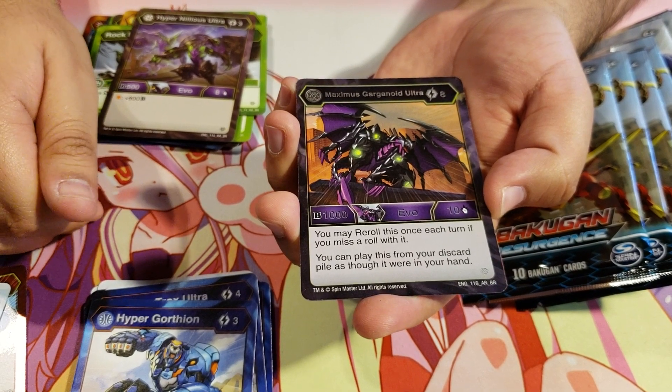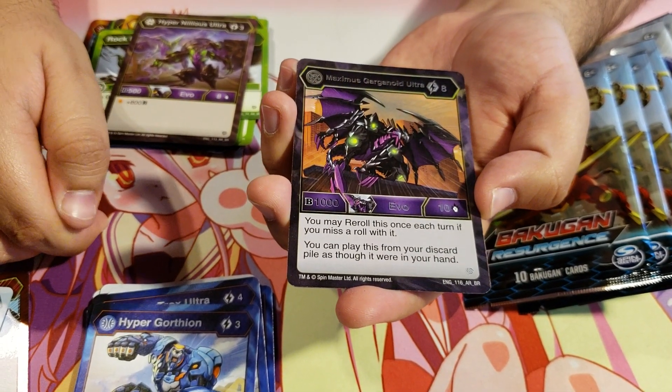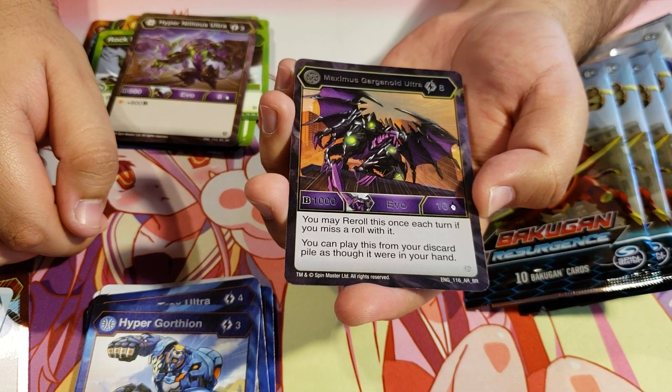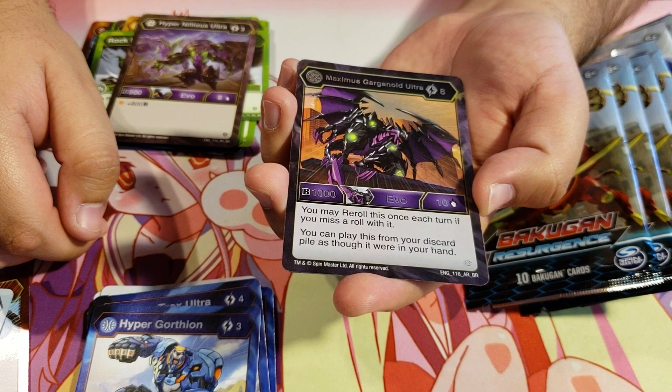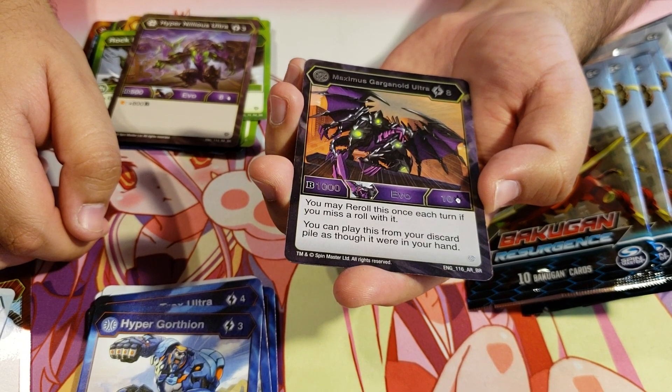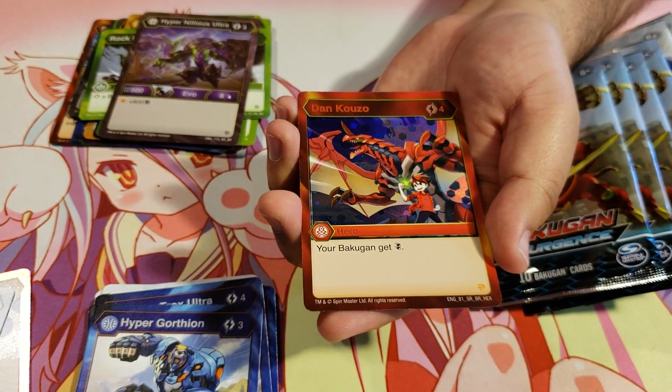Darkus Maximus Garganoid Ultra — that's an awesome rare, for 8 energy, 1000b, 10 damage. You may reroll this once each turn if you miss a roll with it. You can play this card from your discard pile as though it were in your hand. Oh, that's interesting. And a Hex, Dan Cuso.